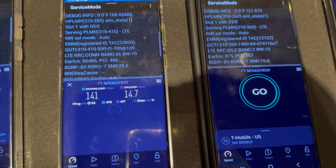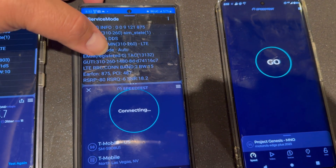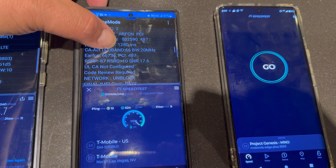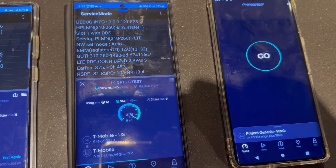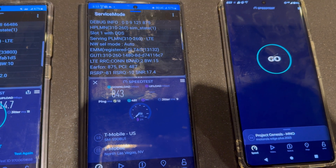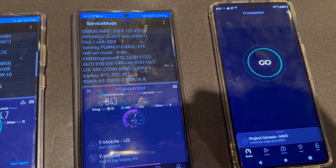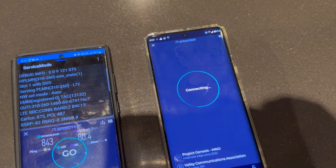14.7 on the upload. Alright, let's see T-Mobile. We're looking at band 2 15 MHz, n41 100, n41 30, and band 66 20. 12 ping, 9 jitter — wow, T-Mobile is actually doing well here, this is looking promising. We're looking at 843 on the down, and 80.4 on the upload. Not bad for Ultra Capacity — finally they're doing it.